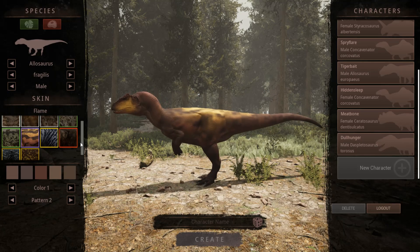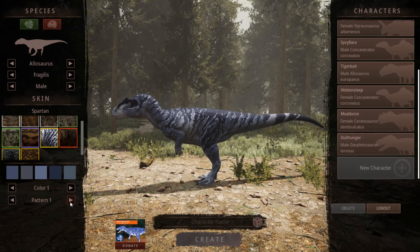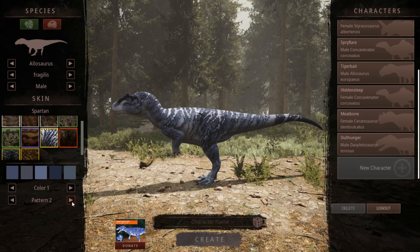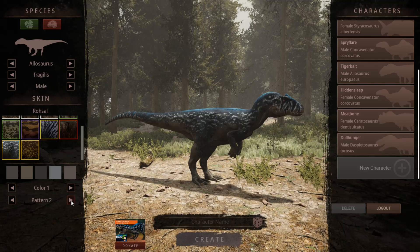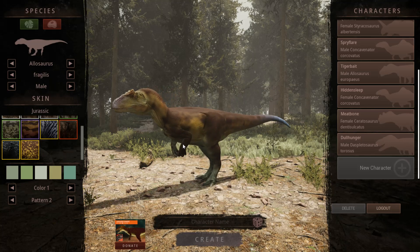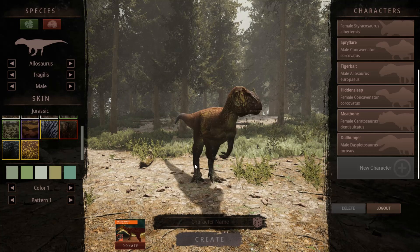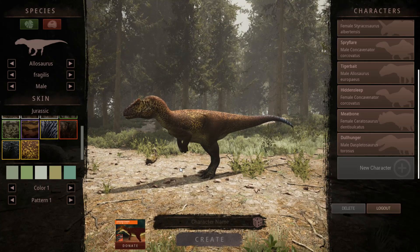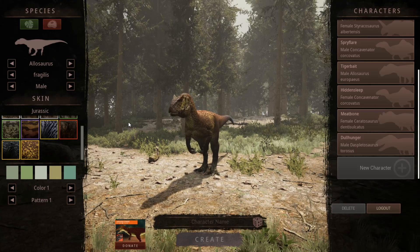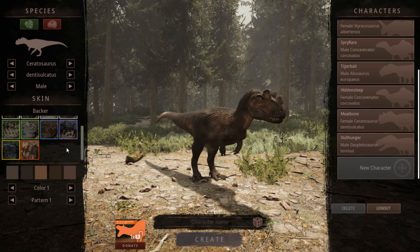Most skins still look pretty good. This one is a partner skin that looks really neat — when the original concept seemed really bright, they toned it down so it's not super obnoxious, and I like it. This other partner skin is one of my favorites; it's got a lot of color, it's pretty unique and detailed. You can also now zoom in and out to get a better view on your dinosaur, which I very much appreciate. Serato got quite a few more skins — this is the Serato backer skin.